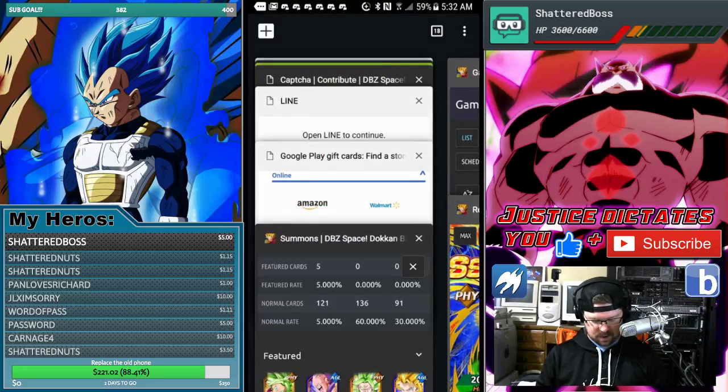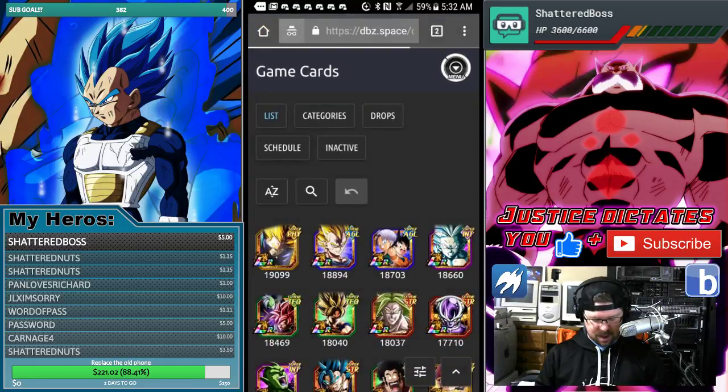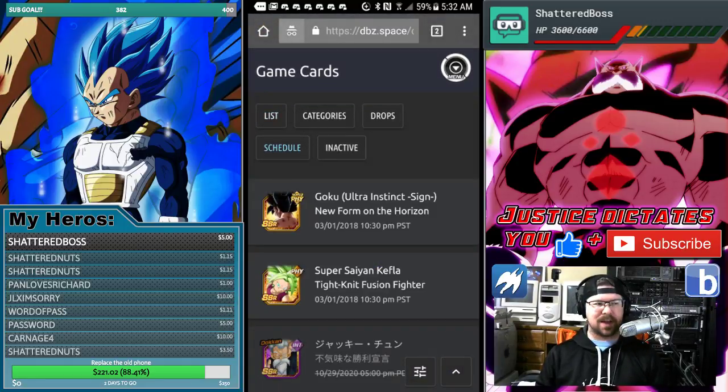Let's go back over here — cards, schedule — show you what I'm talking about. Basically when UI Goku drops, it's the exact same day UI Goku drops. I will be summoning for her.